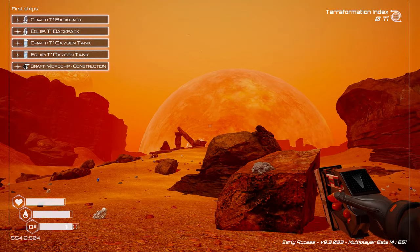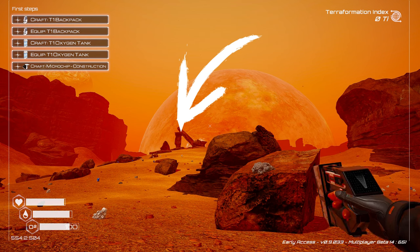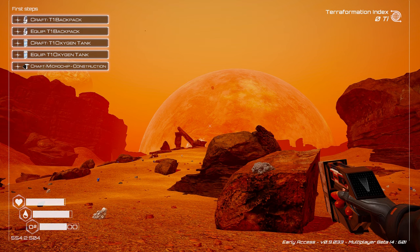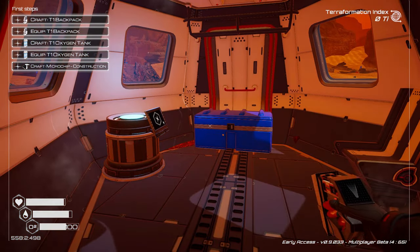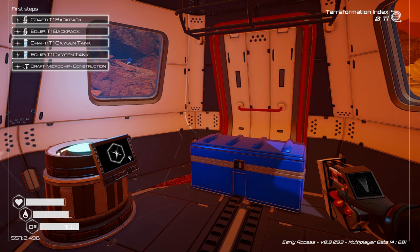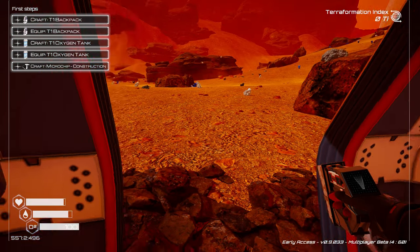On our right you can see these very large stones that make what looks like a gate. This is the same location for everybody and it's going to be our jumping-off point to look at all the different areas. Before we go anywhere, we're going to need to do a few things, so we're going to follow the tutorial at the top left just a little bit so that we can have a few items before we head out.